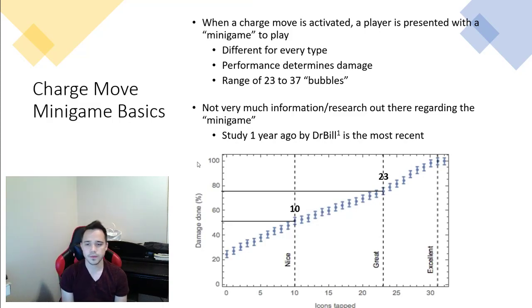Before we get into undercharging mechanics, let's cover the charge move mini-game basics. When I talk about charge move mini-games, I'm talking about the bubbles that come up whenever you press a charge move. When a charge move is activated, you have this mini-game — it's different for every type, actually vastly different for every type. Your performance in this mini-game, how many bubbles you hit, is directly correlated to how much damage your move will do. Depending on the type of your move, it can have anywhere from 23 to 37 bubbles, and each bubble contributes to the damage.